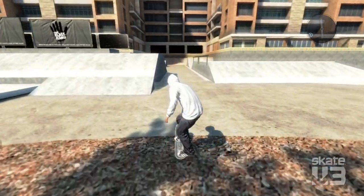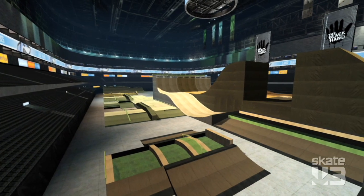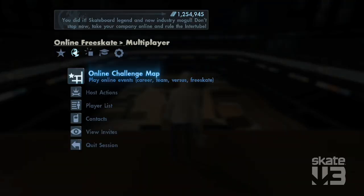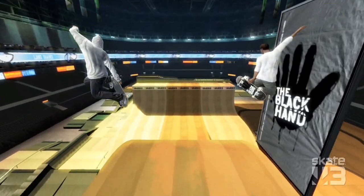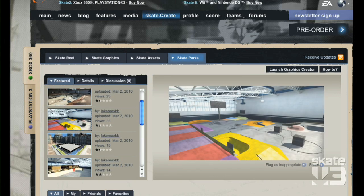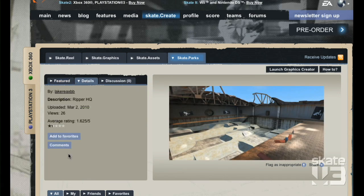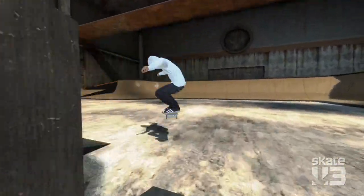At any point you can choose to upload that park to the community. If you create that nice big epic mega park that you want to session that night with your friends, it's as simple as sending an invite to a free skate session in that park. That park is then available to be seen in-game through the browser. You can go to the website — if you're killing time at work you can actually browse skate parks, flag it for download, and the next time you come back to your console it'll be there waiting for you.